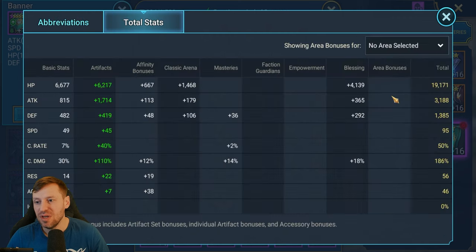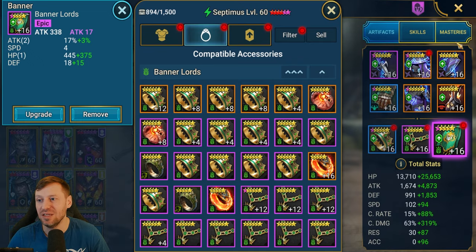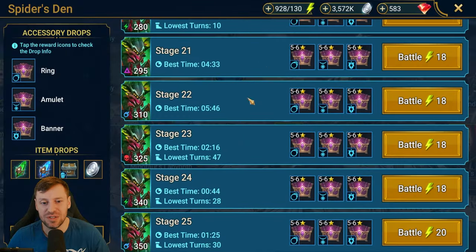Total stats: he's got 39k HP, 6.5k attack - 300 more than me. A little bit slow at 196 speed, 103% crit rate sitting right on that sweet spot, and 382 crit damage which is just insane. Let's hop straight into Spider and see what sort of damage his Septimus is doing - we're going to do stage 20 because this is where he's going to shine.